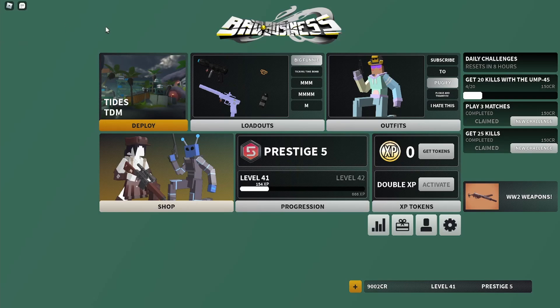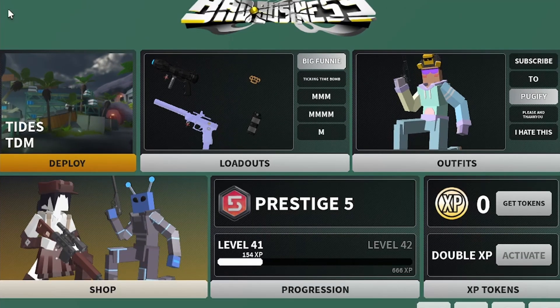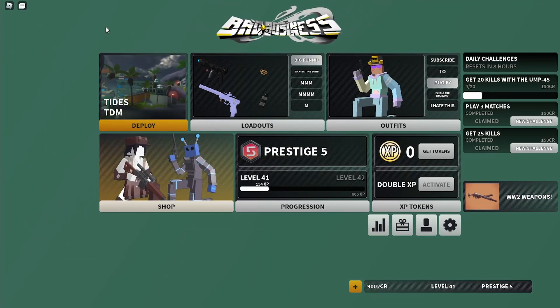Hello everyone, welcome back to another Bad Business video. Today we are using the icicle launcher. You might be wondering why — this thing is like having slugs in the game. There have been rumors that slugs would be added, and with my big brain I decided to experiment and found we might have a little sneak peek that's been right under our noses this whole time.